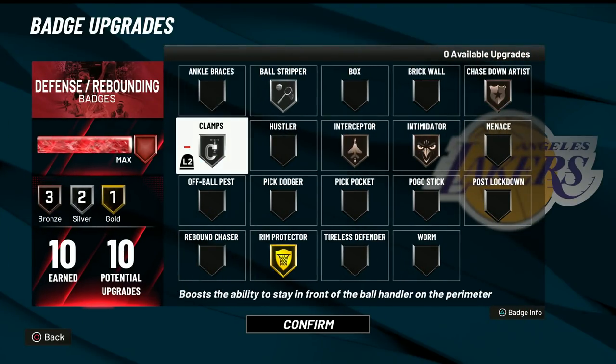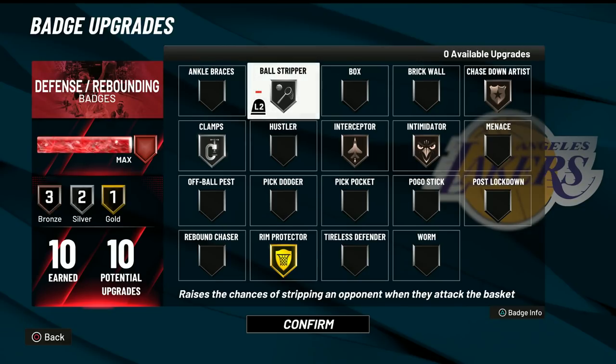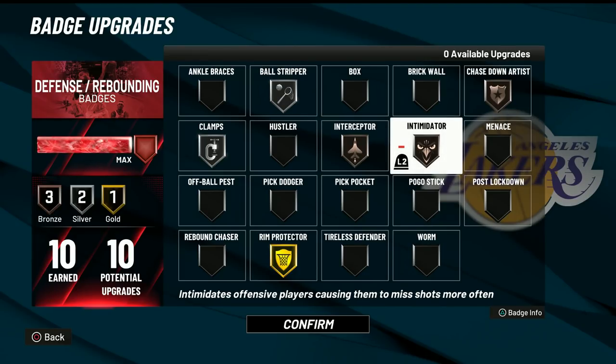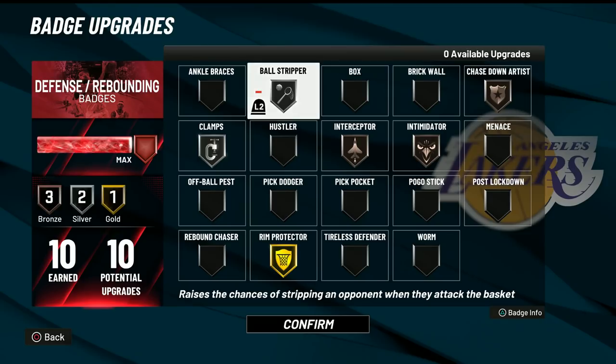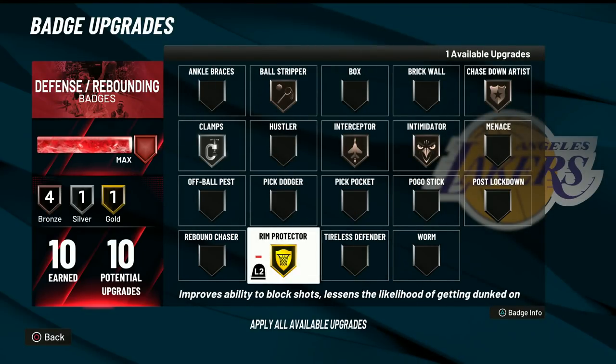For the defensive badges — we have gold rim protector. Yes, so when I do get a block, I can get hella takeover from it, and I do get snatch blocks with this build. Silver ball stripper — so if people are rim running me or a post scorer is posting me up, I can easily just strip the ball and get an easy steal. Silver clamps. Bronze intercept to get in the lanes. Bronze intimidator. And bronze chase down artist just so I can unlock those chase down animations. That is the defensive badge setup we are going with.